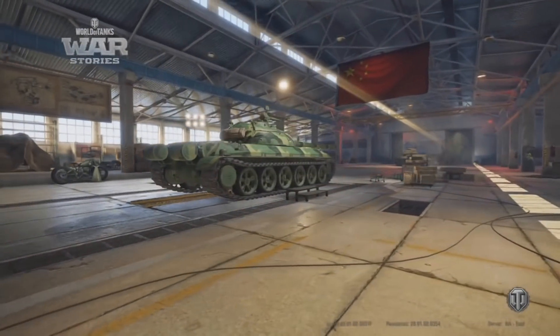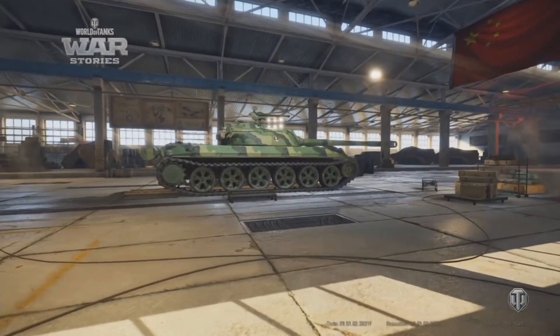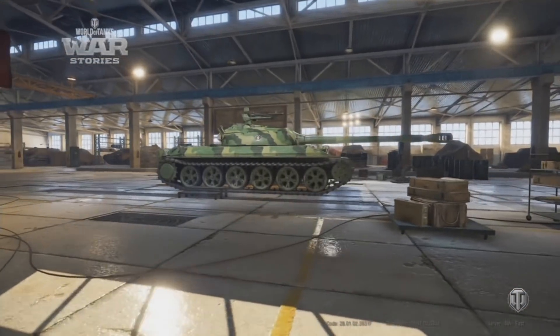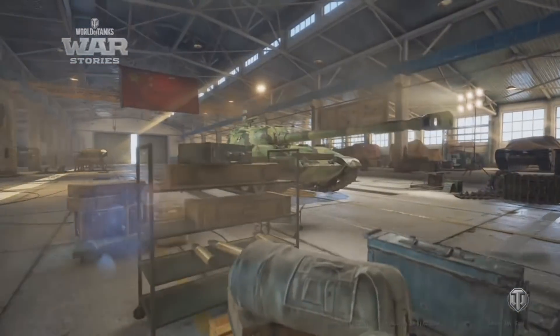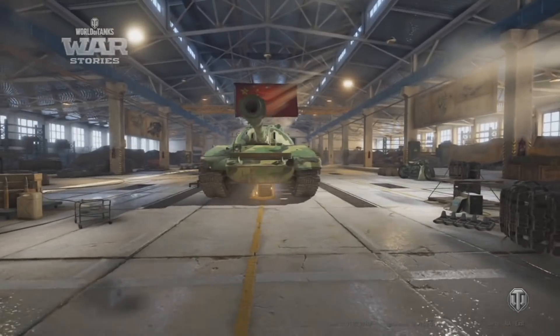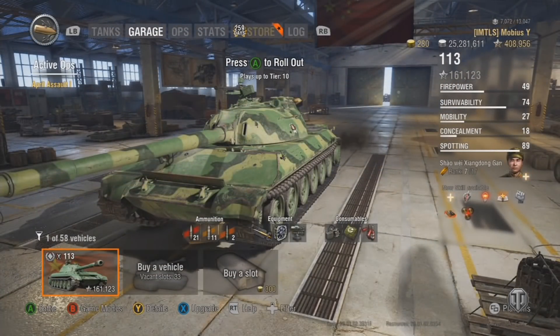If you're looking for something that is pretty mobile, low profile, with a fairly good view range — it's basically a heavy-medium hybrid. It has medium tank-level camouflage because it's such a small heavy tank, and it's fairly mobile. You'll keep up with slower medium tanks like the Motherland. The 113 is very quick and that's one of the big things I liked about it.